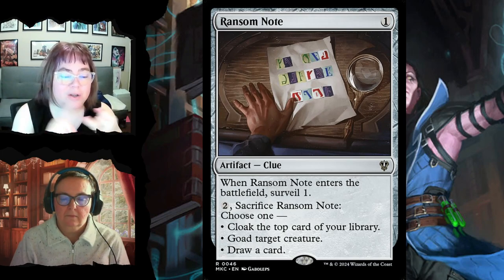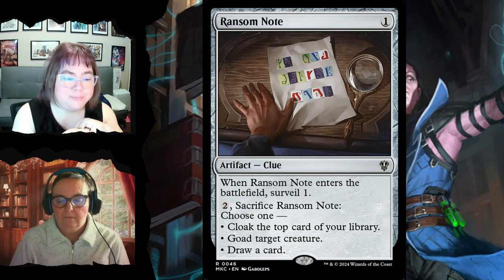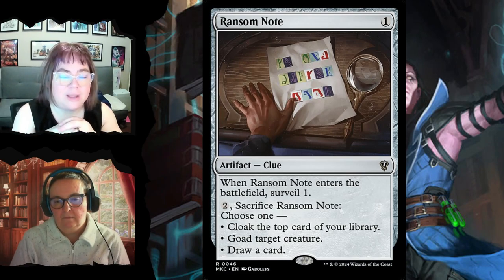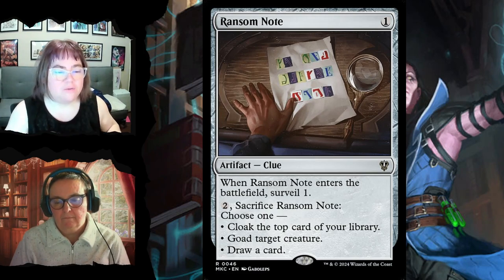Ransom Note for one mana lets you surveil when it enters the battlefield. You can also pay two and sacrifice it to cloak the top card of your library onto target creature, or draw a card. Cloaking puts that top card onto the battlefield face-down as a 2/2 with ward two — you can flip it up as a creature anytime for its mana cost.